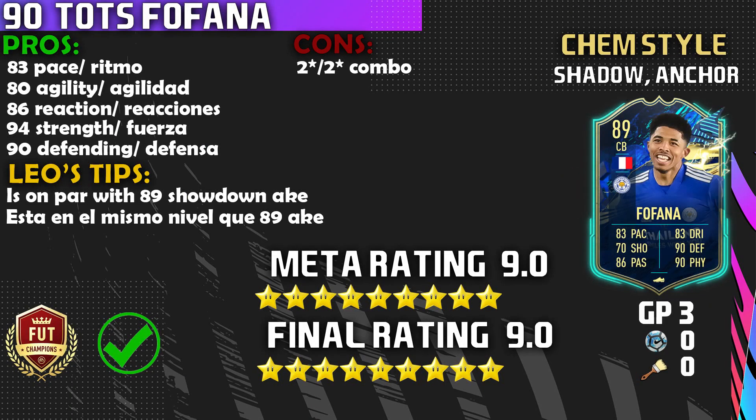Can we talk about how impressive this card is? If you cannot afford Team of the Year Bandai or those elite-level center backs, Fofana is just right there below. If you get him in your red picks, put him in your starting side, or if you get him in your EPL guarantee — definitely a starting side center back. I really like the passing, the agility, the reactions, the defending, and the strength on this card is definitely noticeable.